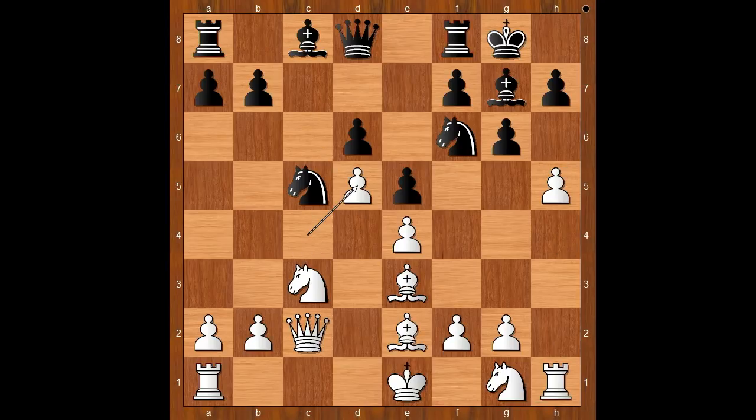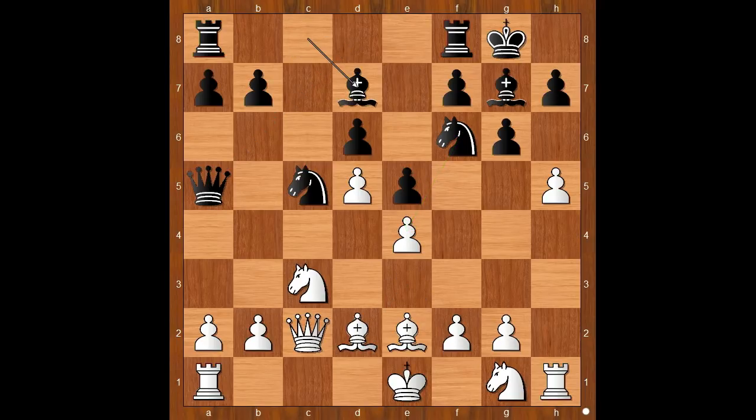cxd5, cxd5. Qa5, pinning the knight and threatening Nxe4. Bd2, unpinning. Bd7. White to move — how would you continue?